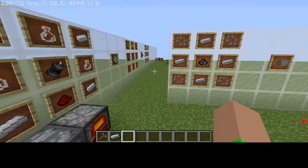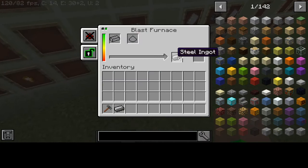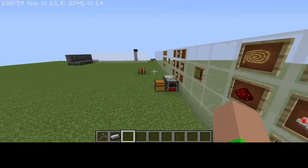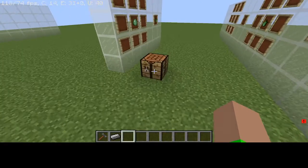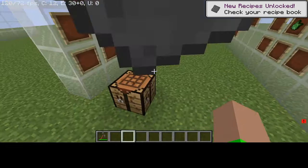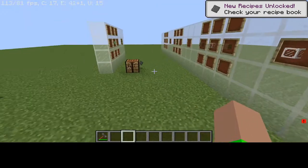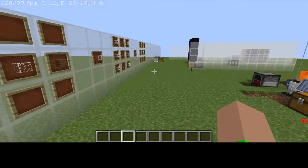I will show you that it does work - it did make the steel from earlier. Here it is: boom, steel ingot. And here, my friends, is how you craft the steel plate - just like that. That's why I love Immersive Engineering: it just makes these other mods so much easier.